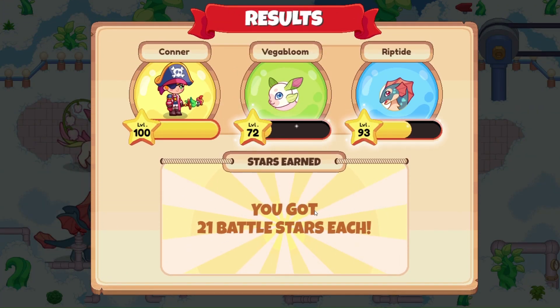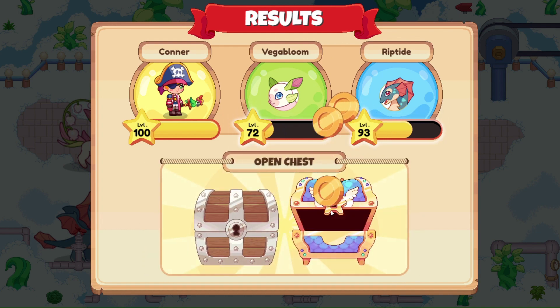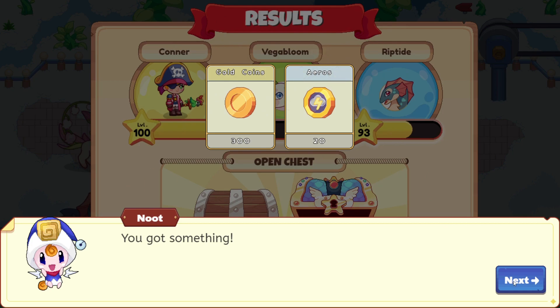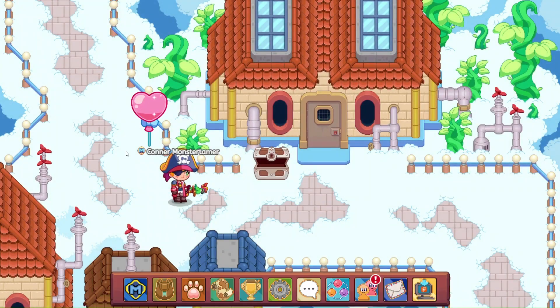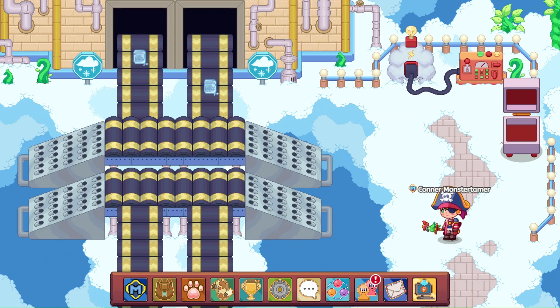21 Battle Stars here. Let's go ahead and open up our crate after this. Veggie Bloom definitely needs some love — she's only 72. A whole bunch of gold and a couple of storm arrows. Let's open this up — 10 arrows and some gold. That has not yet refreshed; it'll be tomorrow I'll be able to open that.